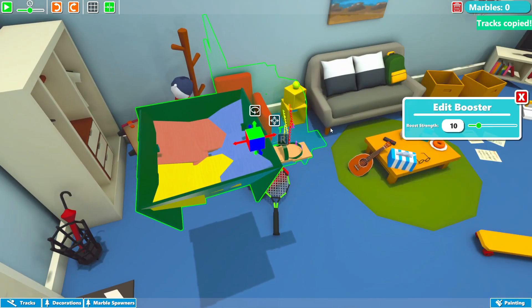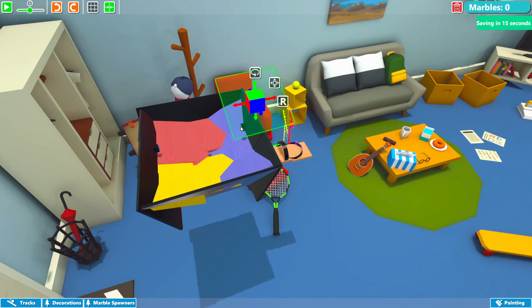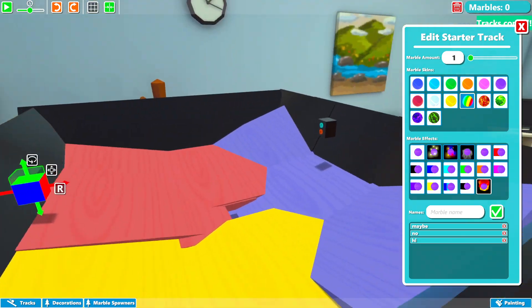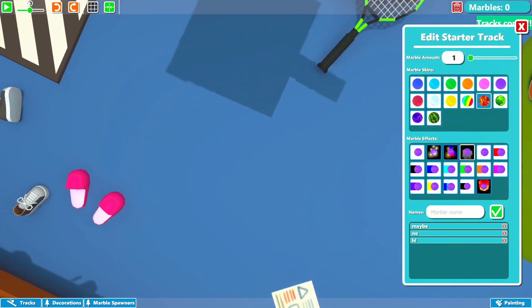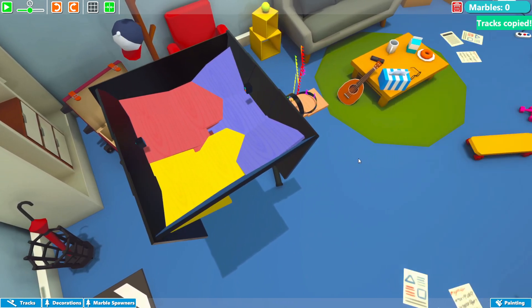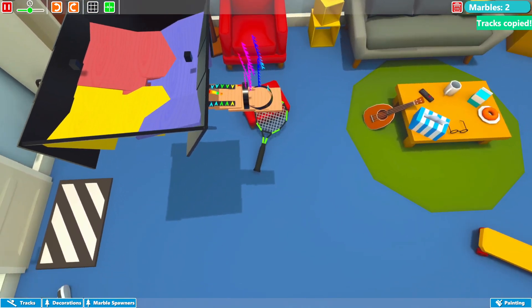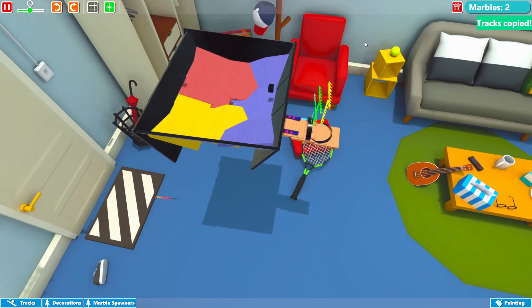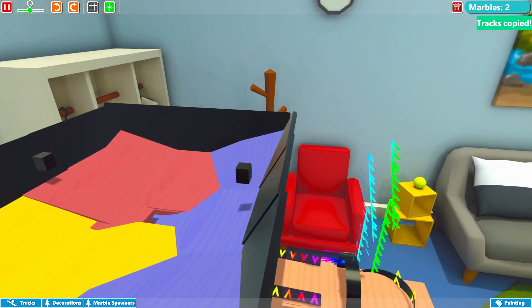We got two marble spawners. One of them is rainbow with flame, and the other one is lava with fire. Let's figure out who's gonna get done first. Three, two, one, go. I just tested this. It worked perfectly fine — until I painted everything.